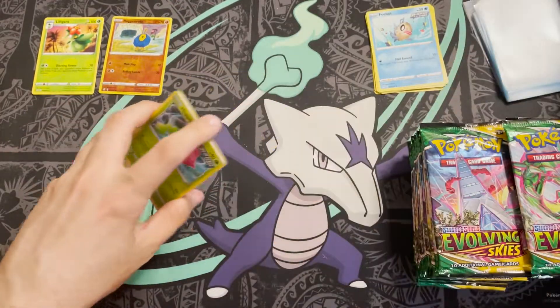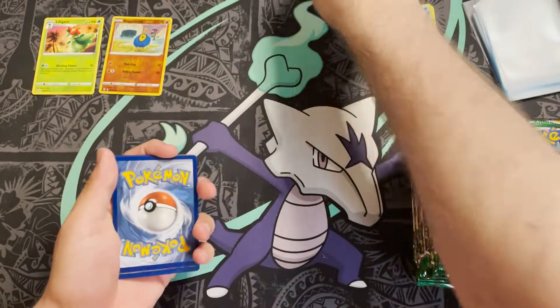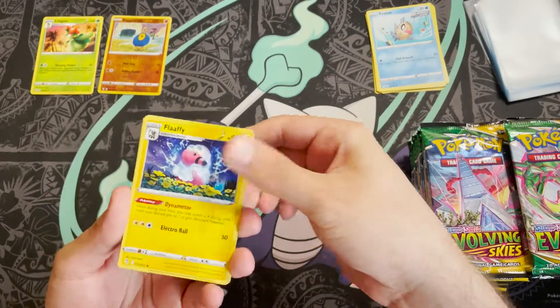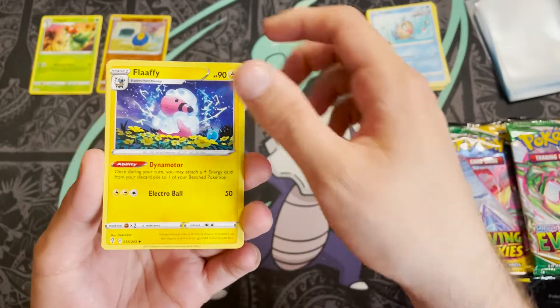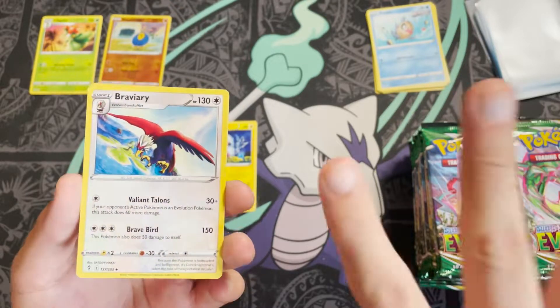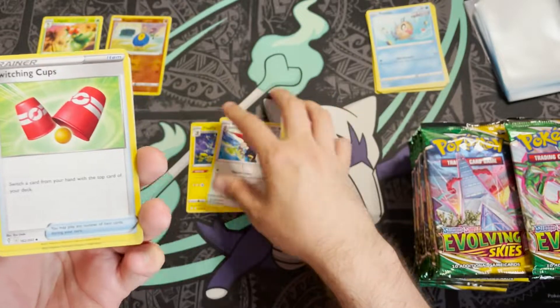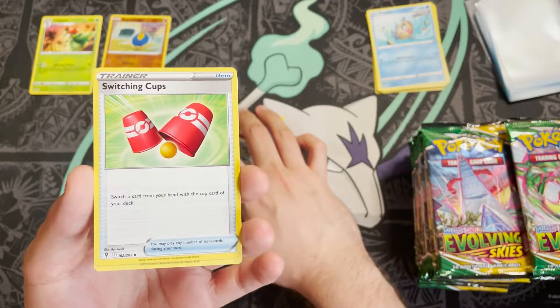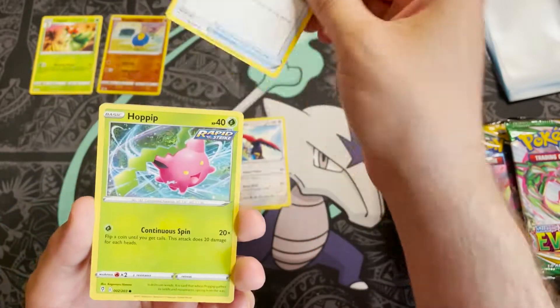Said we'd go slow and then didn't — second pack: two Lightning Energy in a row, a Fletchling — this was one of the pre-release cards — a Braviary. The pre-release was great: I was very fortunate to get all four promos opening four boxes. I did the math — it's about a 9.3% chance of that happening. Pack three: a Hoppip, Swablu sitting on the tree, a Zarude, Chirongonal, Petilil, reverse holo Scraggy, and a non-holo Shiftry.